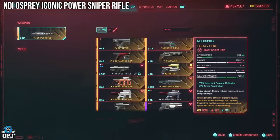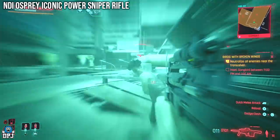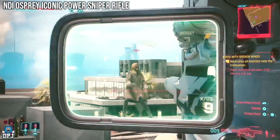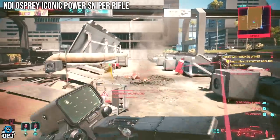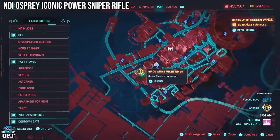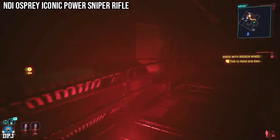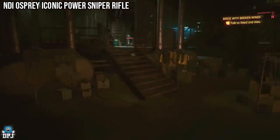Last up, we have a weapon tied to the main story - the NDI Osprey. This Iconic power sniper rifle fires a series of explosive rounds. Headshots increase damage from hit firing, neutralising multiple targets increases reload speed, and there's a chance to apply burning. To get this weapon, you receive it at the start of the main story mission Birds with Broken Wings, when you go to Alex's safe house. Once you arrive and make your way down, follow the path I show on screen to pick up this weapon - it's waiting for you in a case.